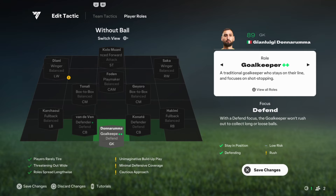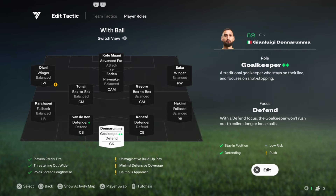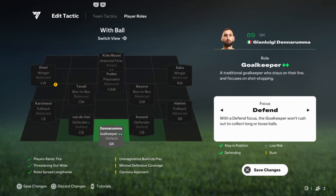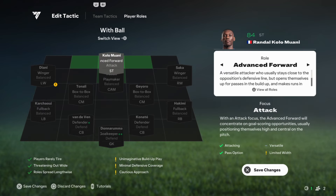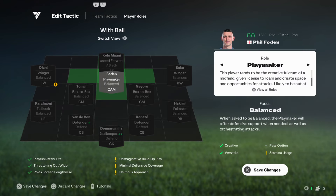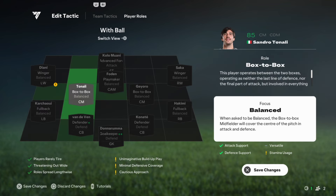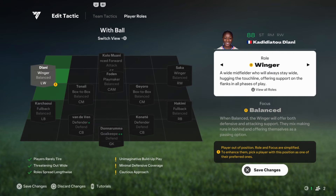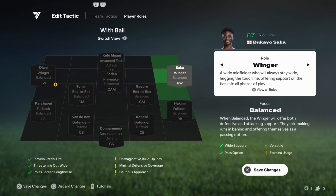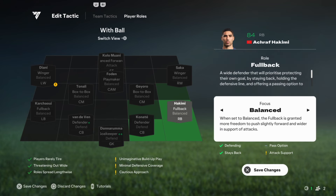LCM and RCM, box-to-box and balanced instructions: your central midfielders will shuttle back and forth, providing defensive cover when necessary but also pushing forward when you regain possession. They ensure balance in transition, preventing overloads in your midfield while staying ready to support attacks or plug gaps defensively. Fullbacks, balanced instructions: the fullbacks stay wide but don't bomb forward unnecessarily. They track opposition wingers, helping prevent wide overloads and covering any gaps left by your wingers.